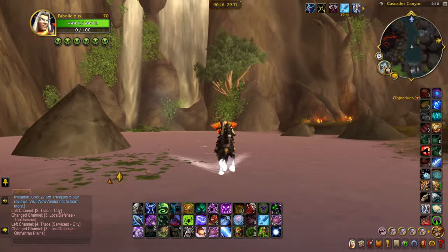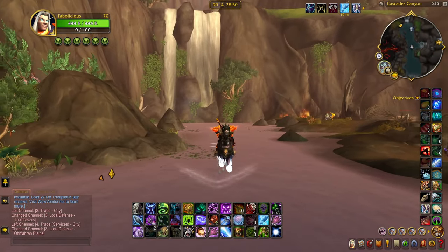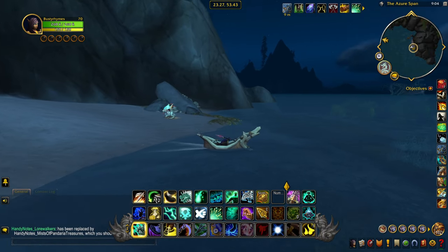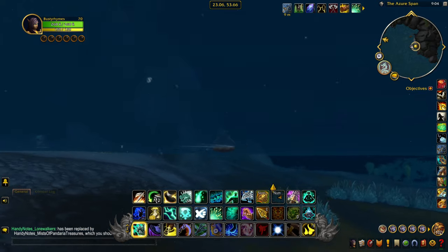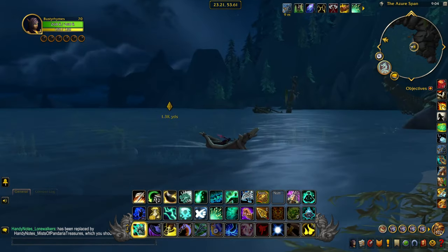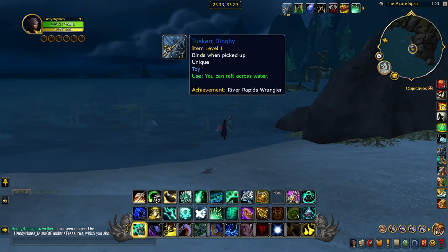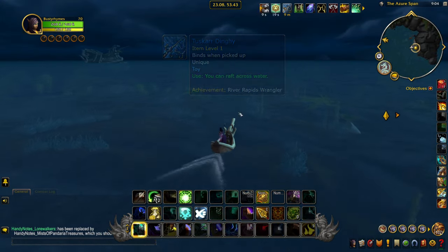So you want to be able to walk on water like a death knight or shaman? Regardless of which class you play, you too can unlock the ability in about 20 minutes worth of work. You'll just have to complete a handful of very easy quests and then knock out a simple achievement, and the Tuscar Dinghy toy will be yours. This toy will make it so that a small boat appears under your feet every time you walk into water.